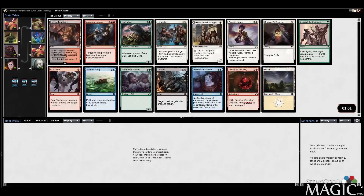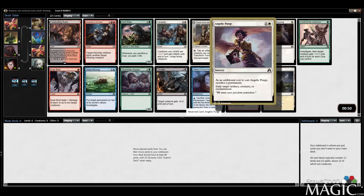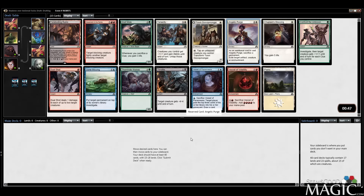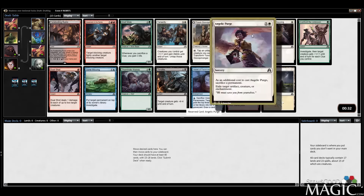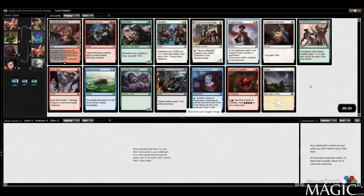Hey everybody, Alex from seemsgoodmagic.com here, back in Shadows over Innistrad. Opened Foreboding Ruins — not going to take that. We have a Town Gossip Monger, which is okay. I think we're probably just going to start with an Angelic Purge, nice little catch-all card. I like the Graft Mold a lot, I like Tenacity, I like Confront the Unknown and Throttle, but I think Angelic Purge is the best removal spell in here so we'll take it.